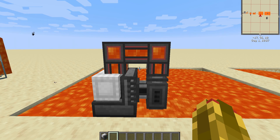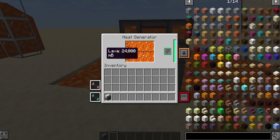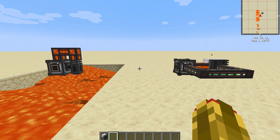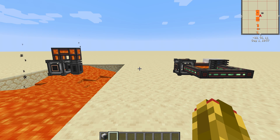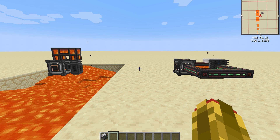Method 3: Piping lava directly into the generator using an electric pump. This will generate the most power out of every single method. You can also pump lava through entangloporters, which means you can empty the nether of its lava to power all of your machines.